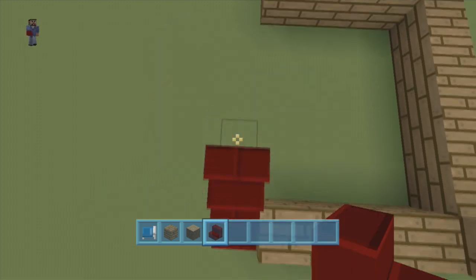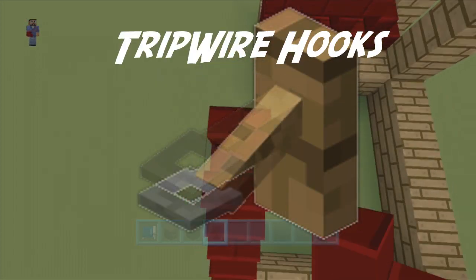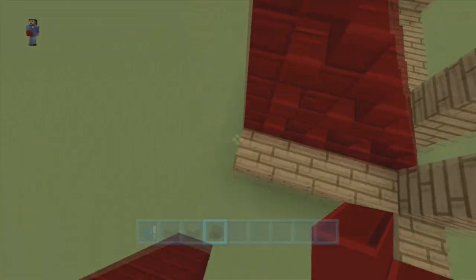Cobblestone walls. Sideway logs. Tripwire hooks. Nether quartz. And that's pretty much everything I can bring to you guys that's solid, confirmed facts for title update 14.